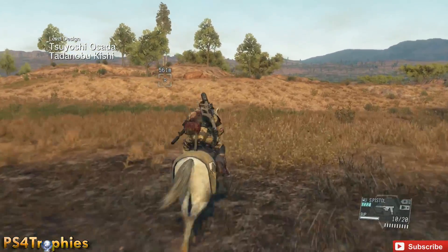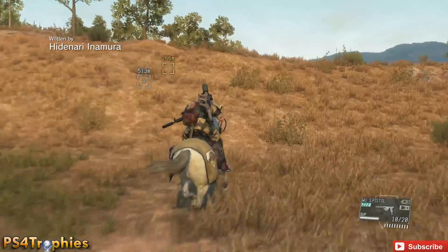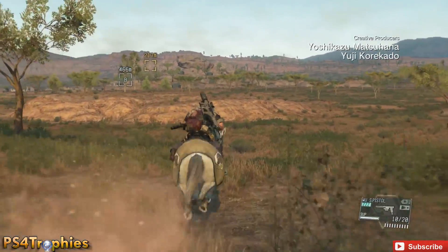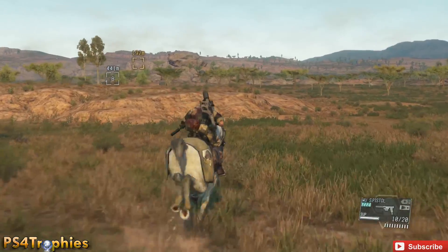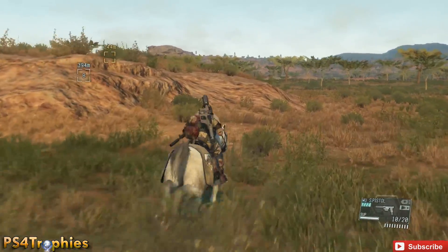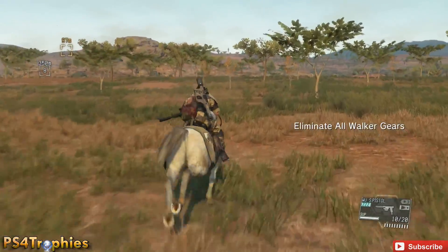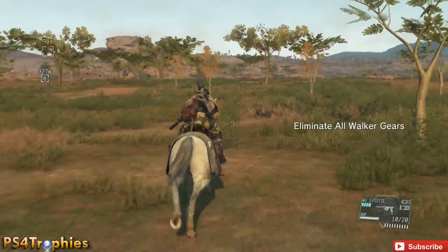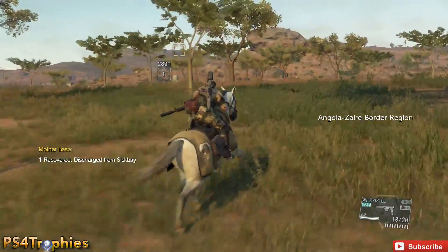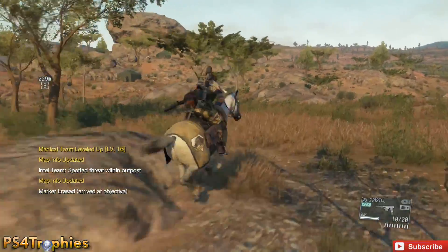All you need to do is go and either extract them using your phantom retrieval system — which at this point in the game I don't have upgraded enough to carry these bigger, heavier items — so I'm just going to destroy them. To do that I'm going to use C4. I suppose if I wanted to camp out from a distance and use a rocket launcher I could, but I'm just going to mix in some stealth somewhat successfully.